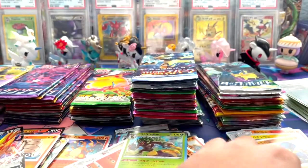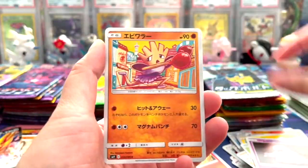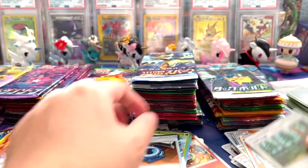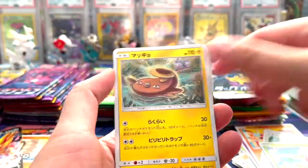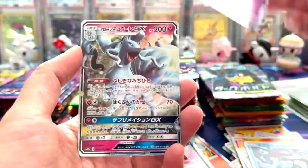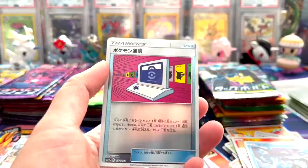Nice rillaboom holo. I'm hoping we can get at least one secret rare - hoping for one secret rare. Sorry, oh a trainer rare - very nice, you got a trainer rare. Alright guys, Tag All Stars - let's see if we can get something other than an energy card. Holo, holo, oh ninetales - whoop, nice. Nothing in there, let's do another one.